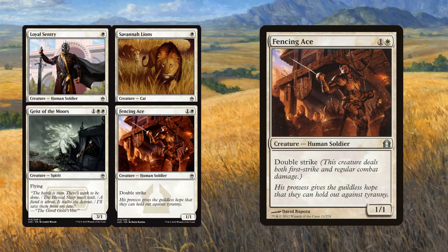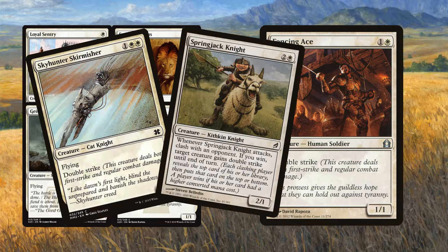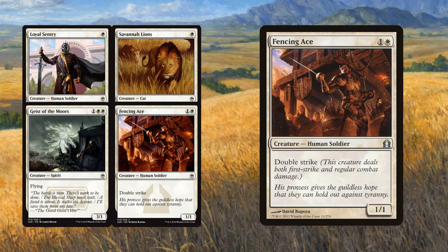And then finally, we get the card I'm most excited about in White, and that's Fencing Ace. It's kind of janky and not that great, so don't take this the wrong way — it's not super playable. But it's the second creature in Pauper with double strike, the other being Skyhunter Skirmisher, and I guess Springjack Knight as well, though it's unreliable. It seems fun to suit up with auras and equipment, but that would make it pretty much a less efficient and more vulnerable version of Bogles. The double strike on a two-mana creature in Pauper — who knows, maybe that's something worthwhile.